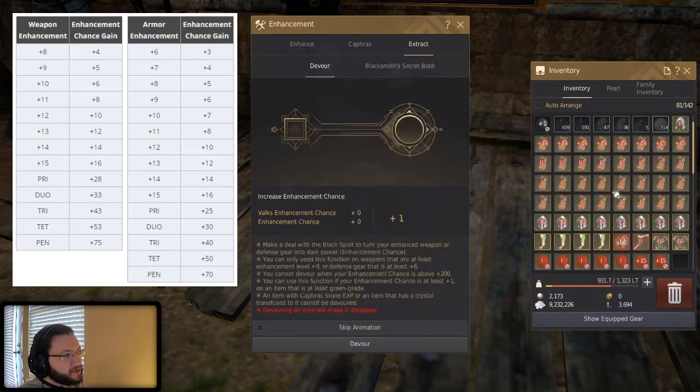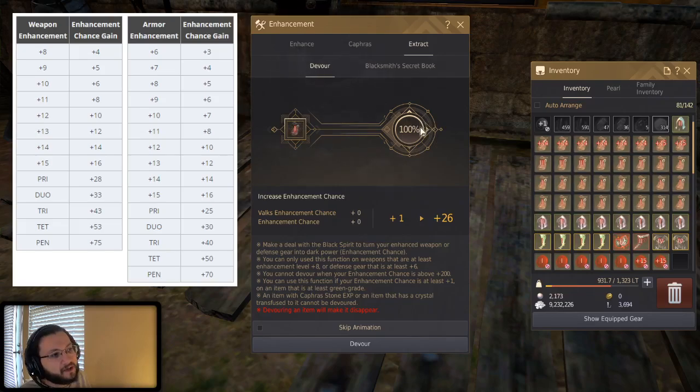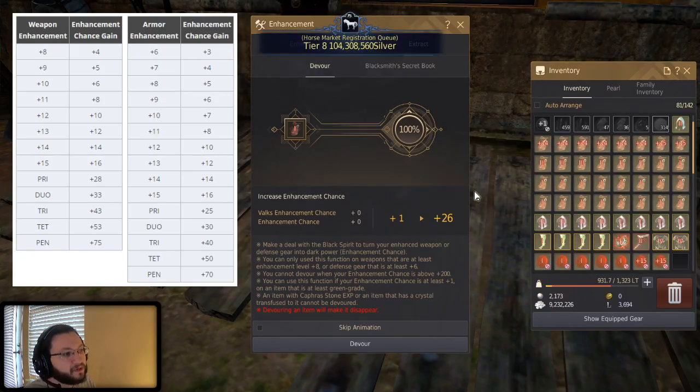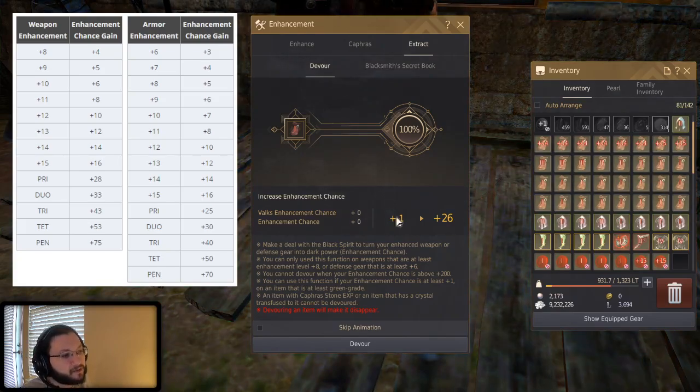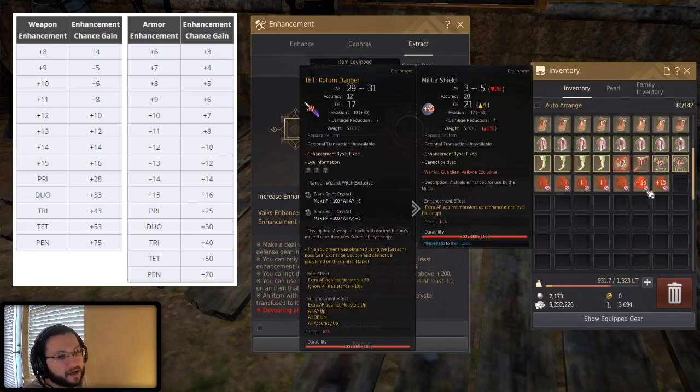As an example, a weapon gives you a 28 stack. If we go to a piece of armor instead, you'll see it goes from plus one to plus 26, which is 25 fail stack levels from armor. Very importantly, you need to have a base enhancement chance of zero in order to devour. For gray armor there's a whole different system for greens and blues, but for devouring gray items like Reblath or militia shields, you need zero enhancement chance — so if you already have fail stacks on your character and no Nader's Band, you won't be able to devour those gray items.